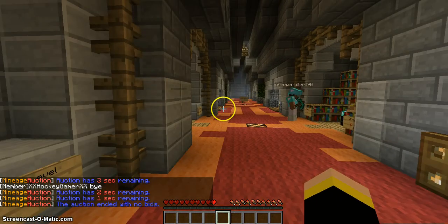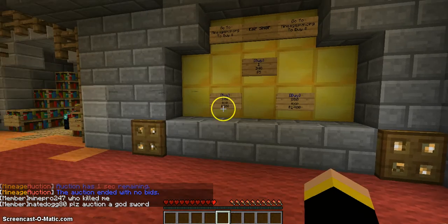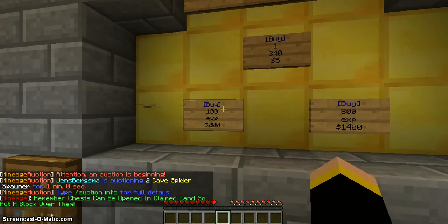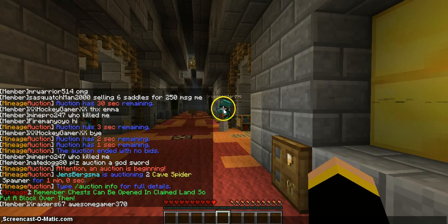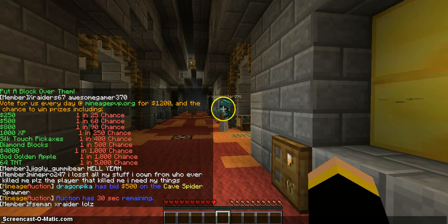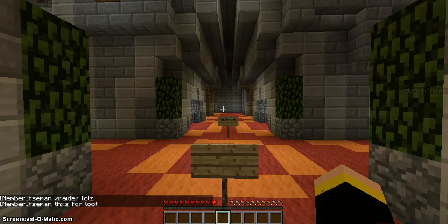Here's the enchantment room with levels indicating what level you can enchant your sword, bow, or whatever at. Here is the EXP shop — you don't see this very often. You can get 100 EXP for 200 dollars or 800 EXP for 1400 dollars. You can also get 200 EXP just from voting, plus chances to win gold apples, diamond blocks, silk-touch pickaxes, or 1000 EXP.